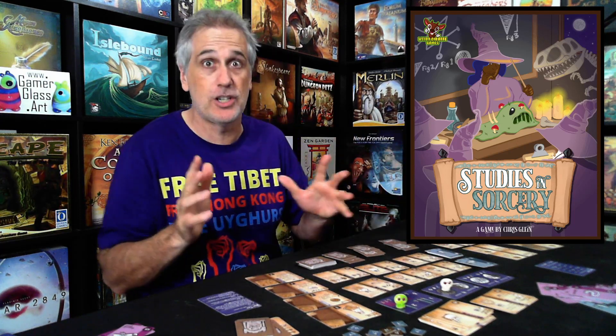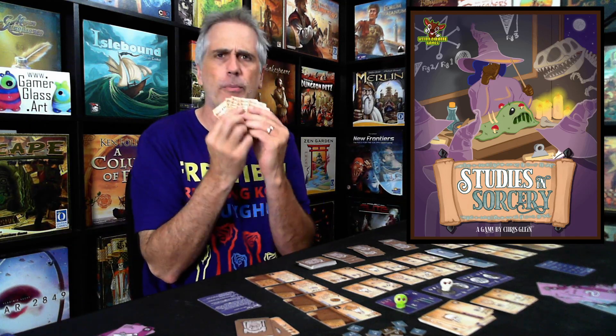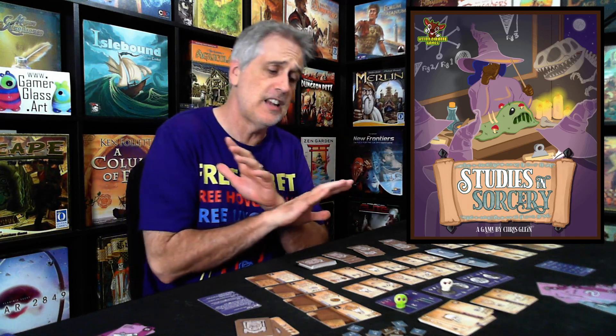On top of that, all the projects you complete have really interesting special effects that very much change up your overall strategy, combined with what we call thesis cards. So every time you play, you're going to get a different combination of high-level goals and interim goals based on what you're trying to complete right now to get special powers — and those special powers are often tied to the phase of the moon. It all just dovetails nicely. This is a well-oiled machine. It just works beautifully.